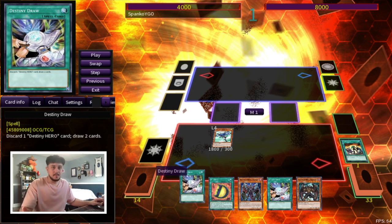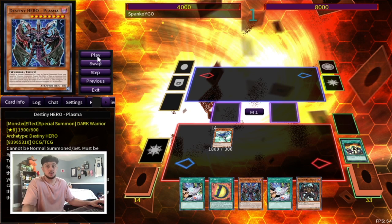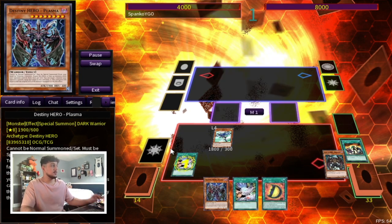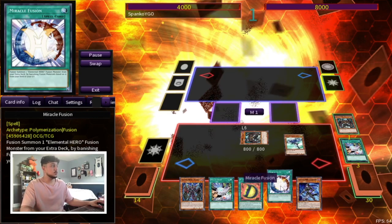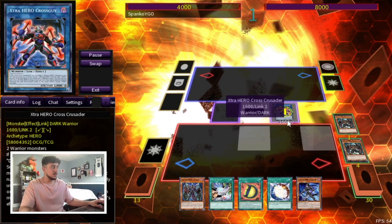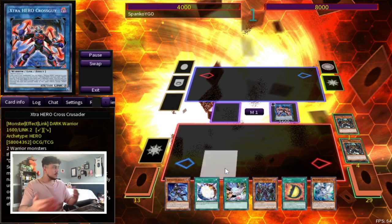Also really, it's just hand trap bait. Even if somehow your opponent decides to stop this with a negate, with an Ash or something like that, it's just bait to get it out of their hands. It's also discarding as the cost, so you can still — in this case, for example — discard the Malicious, which is all you really want to do to be honest with you. So here we're going to D-Draw for Malicious, we're going to draw two, and we drew the Miracle Fusion which is pretty good.